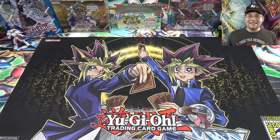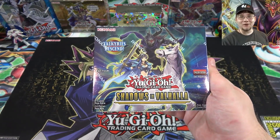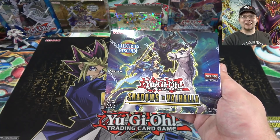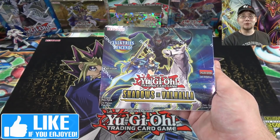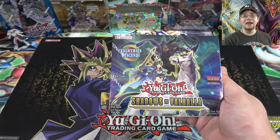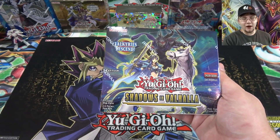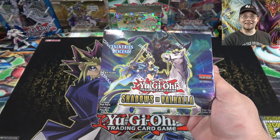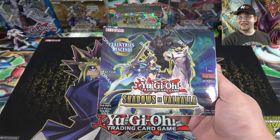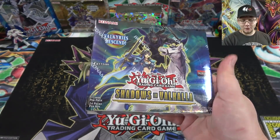What's up everyone, this is Cyberknight and today I'm going to open up a brand new Yu-Gi-Oh Shadows and Valhalla box for you guys. I've been looking forward to this set for quite a while — it's basically like another Battles of Legend. It includes so many good reprints, we get the Valkyrie cards finally printed, and even some new ninja support. Once we got those leaks and saw Ash Blossom is reprinting, yeah, this really is another Battles of Legend. Let's go ahead and open this up.